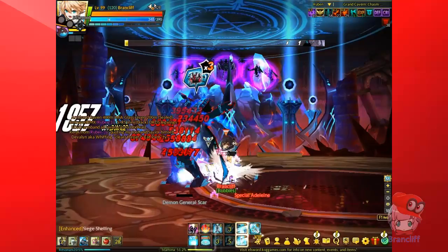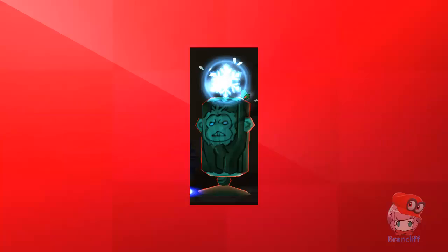Freezing things is great. They'll have a hard time hurting you, it makes them a sitting duck for your team to wail on, prevents mana breaks, and lets you skip boss phases.